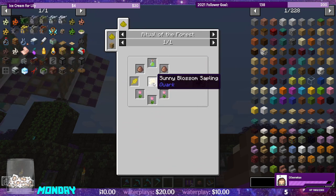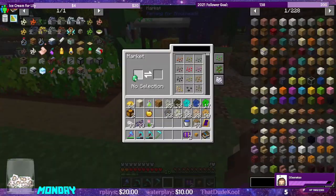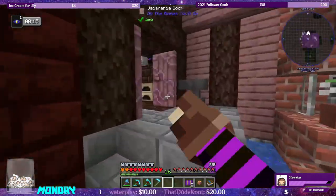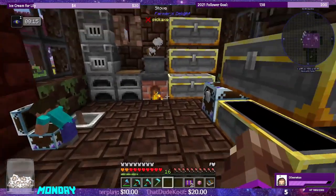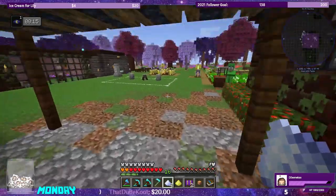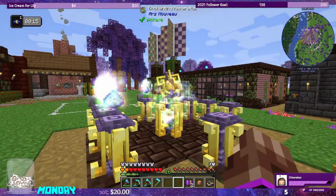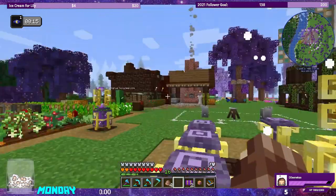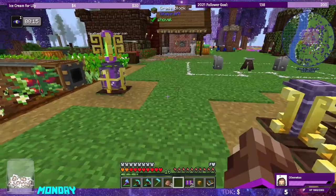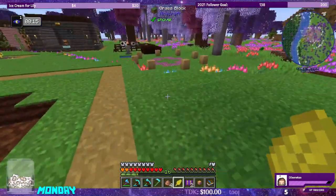We need sun metal blend, so we need to buy a sunny blossom sapling. We'll grab one sulfur and silver, then head over to the Ars Nouveau enchanting apparatus. We need one two three four for the sun metal, and the last item is one gold leaf. And with the ritual of the forest, we can get our tokens of joy.